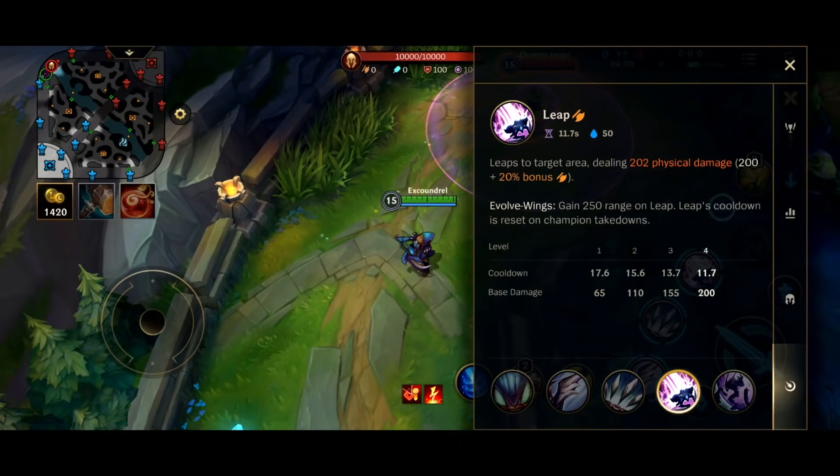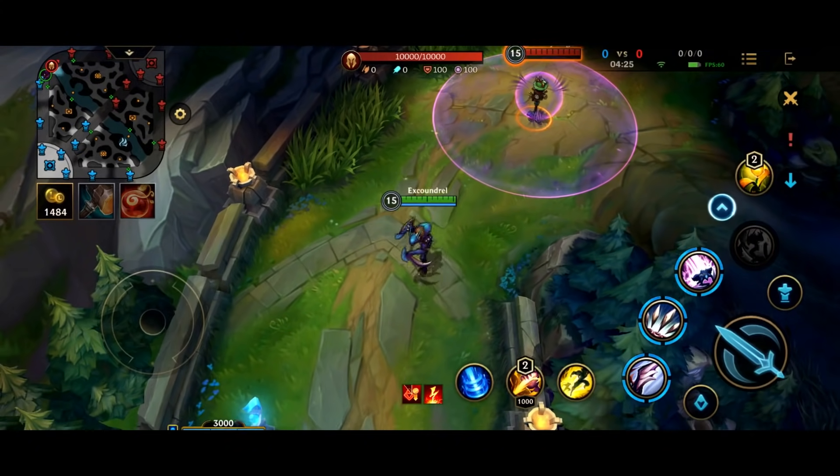Leap. Leaps to a target area, dealing 202 physical damage with 20% bonus AD scaling. And if you evolve it, gains 250 extra range on Leap, and its cooldown is reset on champion takedowns.